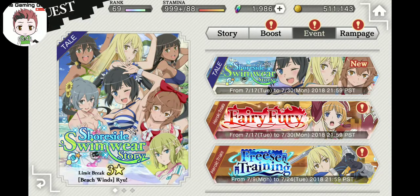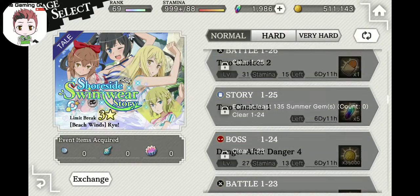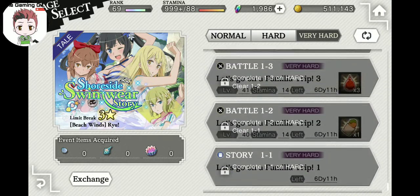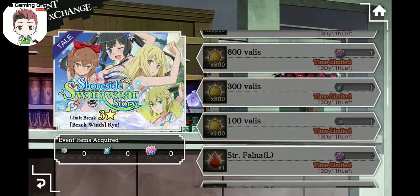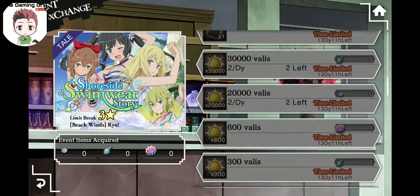The next step is to clear out the events. The events are going to be really easy. Most of the time you can clear normal pretty easily, and some of the very hard content too. Try to stick with normal because that's where you'll get new stuff — new iris, fauna, and everything. You can exchange the objects you get and pick up a bunch of fauna and auxilia XP.